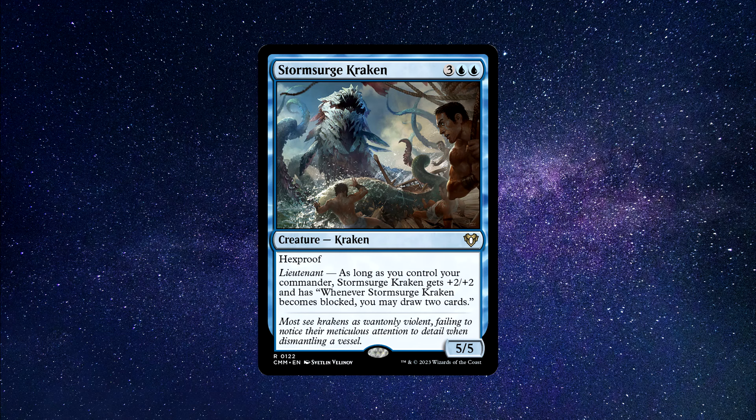This lovely Kraken could be the upgrade you're looking for. The only requirement is that you control your commander, which is very easily achieved. When you do, Storm Surge Kraken becomes a 7/7 — a hefty number if it connects with life totals. You can really mess with people's heads: do they block and let you draw 2 cards, or do they take 7 damage to the face? Both nasty predicaments. And let's not forget about Hexproof, making our Kraken hard to remove. He can even fit into a Kraken tribal deck. You can buy this card for around $1.